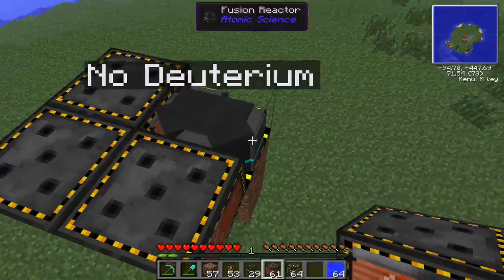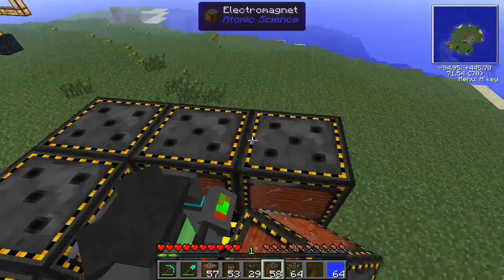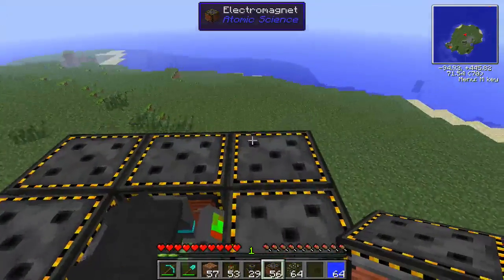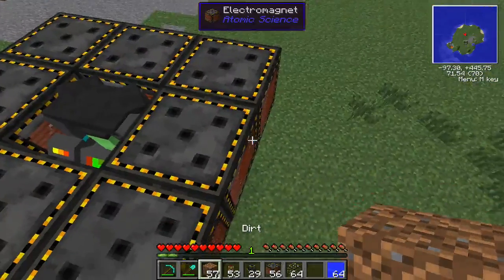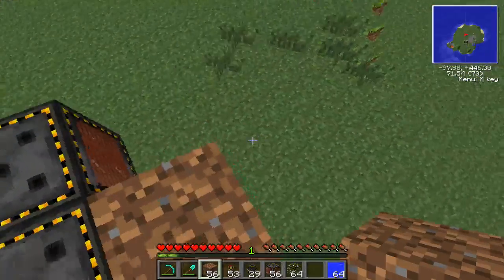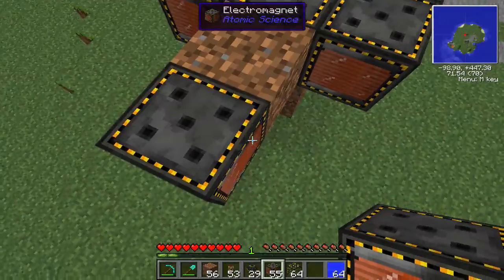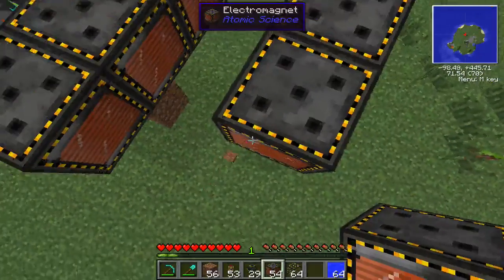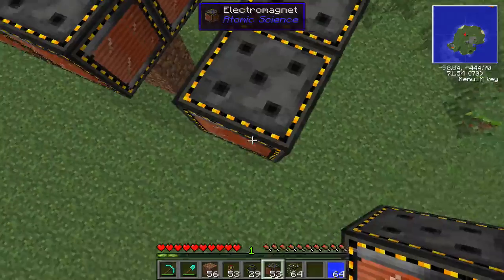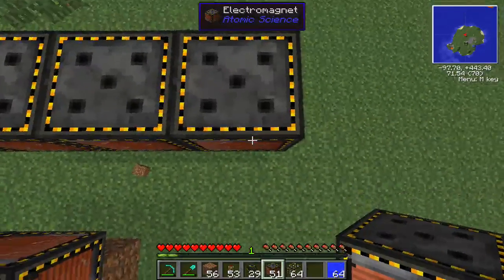First step is to surround this block with eight blocks of electromagnets. Just to set this up here. The next part out will actually be nothing — I'm going to put dirt here as a placeholder, and then you're going to put another ring of electromagnets. You'll actually want that inner space to be empty. This is where the plasma is actually going to go, being produced by the fusion reactor, and the plasma will be what's powering your reactor.